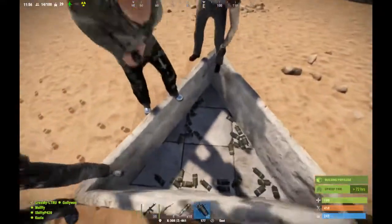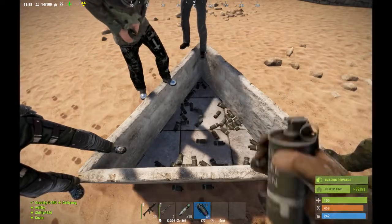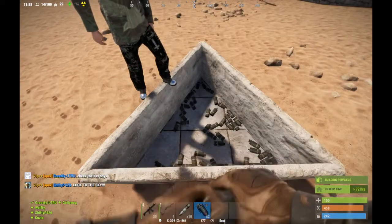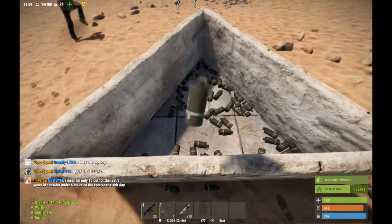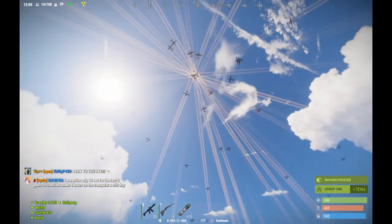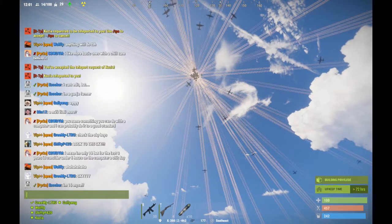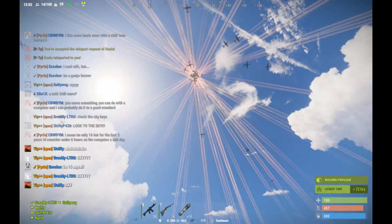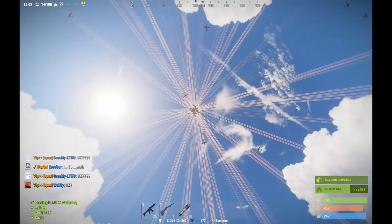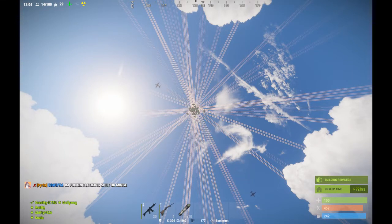Oh, look — mine is purple! Mine doesn't render smoke. I drop them and go far away because you might crash out. Oh no, one of them bounced out! A couple might have bounced out. Oh wow! Oh my god, this is insane! It's not even rendering anymore. Oh my god.